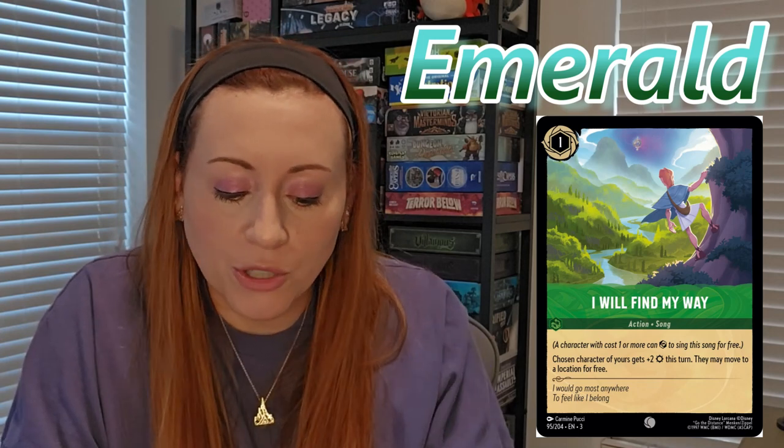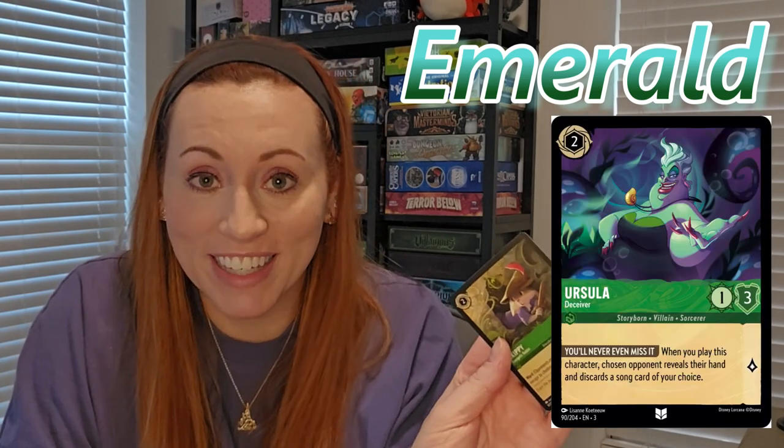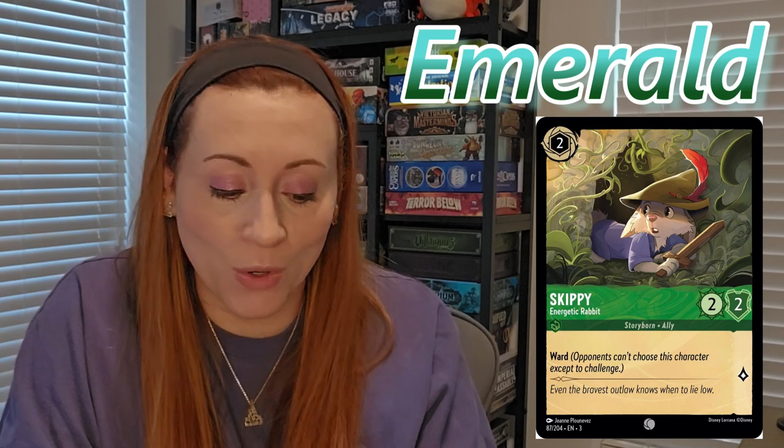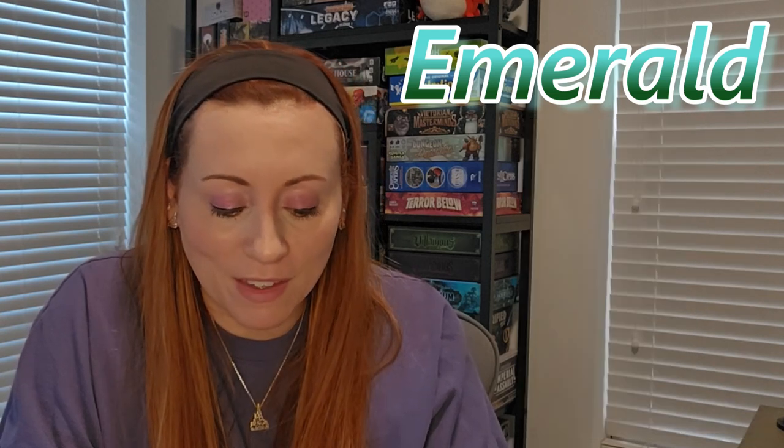There's plenty more from this set for Emerald — there's a new Ursula, Skippy from Robin Hood who has Ward, and Cubby, who gets to move to a location and then gets plus three to his strength there. There are a lot of fun ones to play with Emerald and I'm working on building a deck with those.